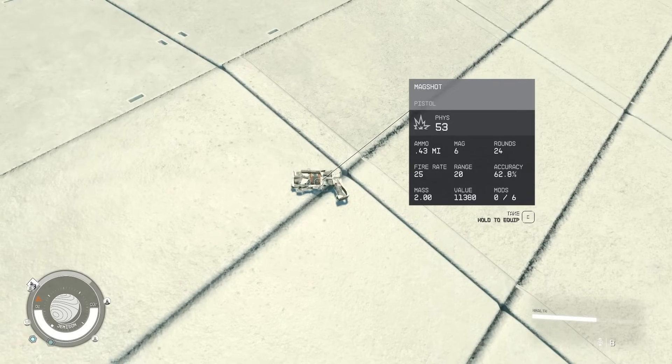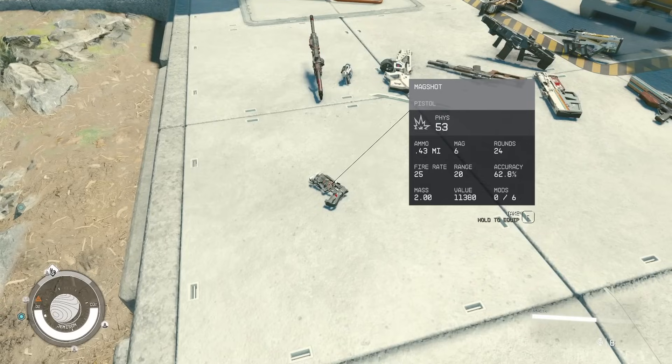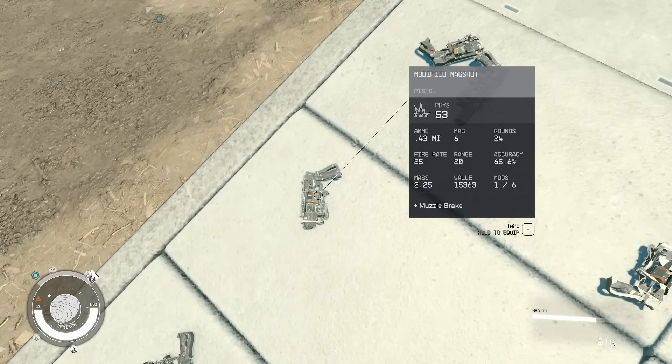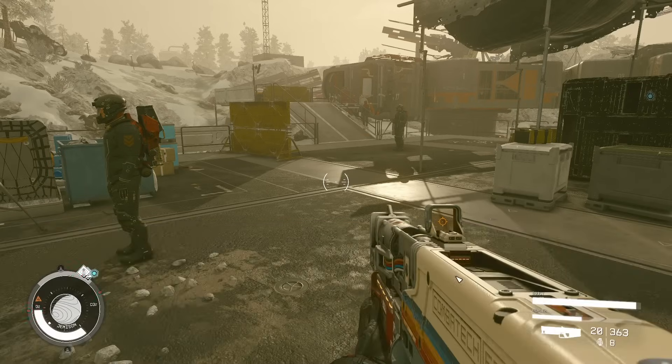This will spawn a common version of the weapon, which does have a chance to spawn with standard mods, so feel free to reuse the code to get a version of the gun with mods that you like, or use the quantity value to spawn 10 at once. Incidentally, this is the same code you would use to spawn enemies and creatures as well — you just use their item ID instead of the Magshot's.